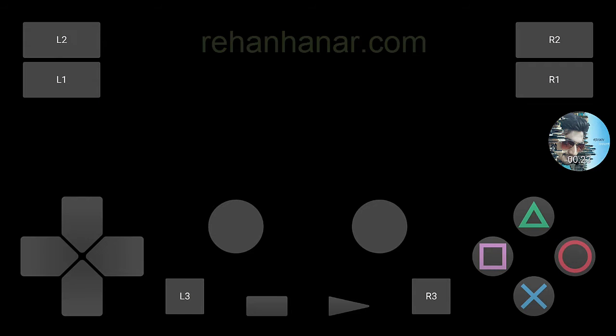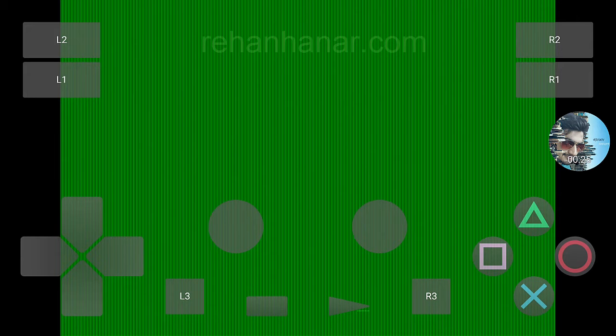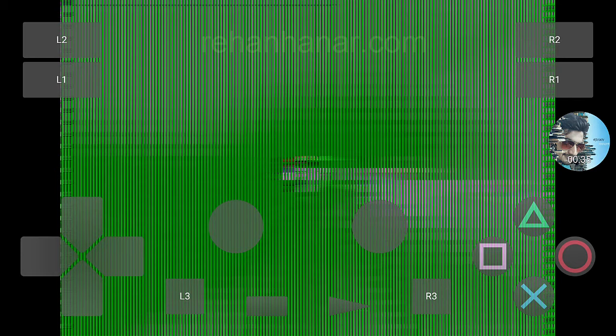After that, the game doesn't run. Hope this PS2 emulator becomes perfect soon so that it can run PS2 games on our Android devices. As you can see in the video, what's coming up here is actually the Ubisoft logo — and as you can see, even that itself is taking too much time to load.